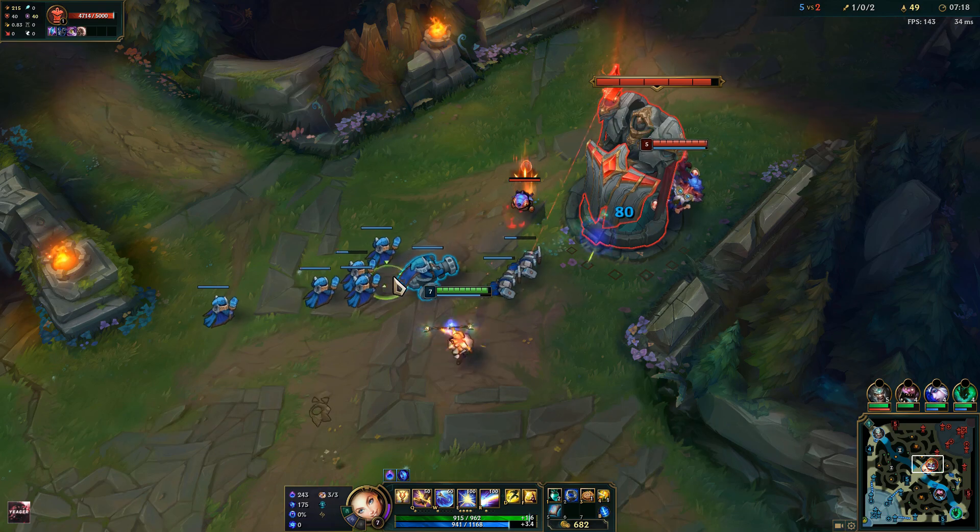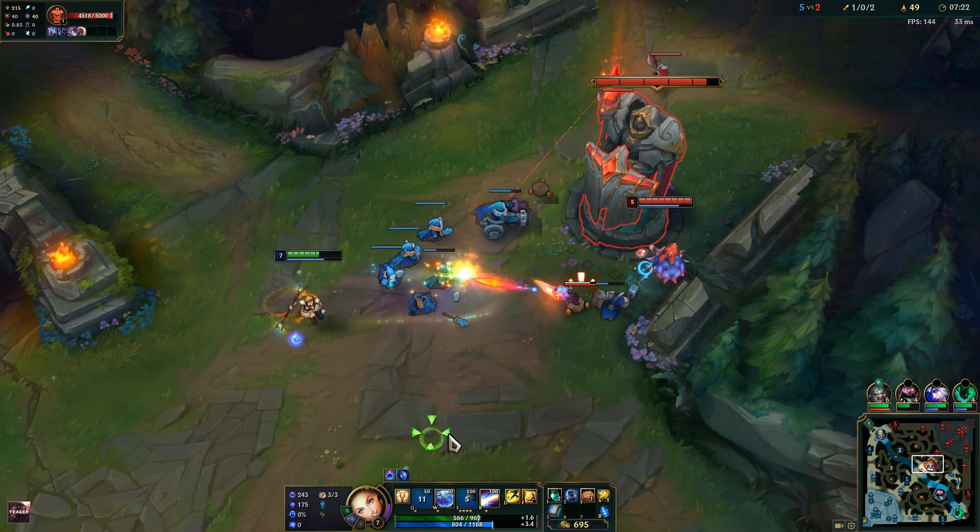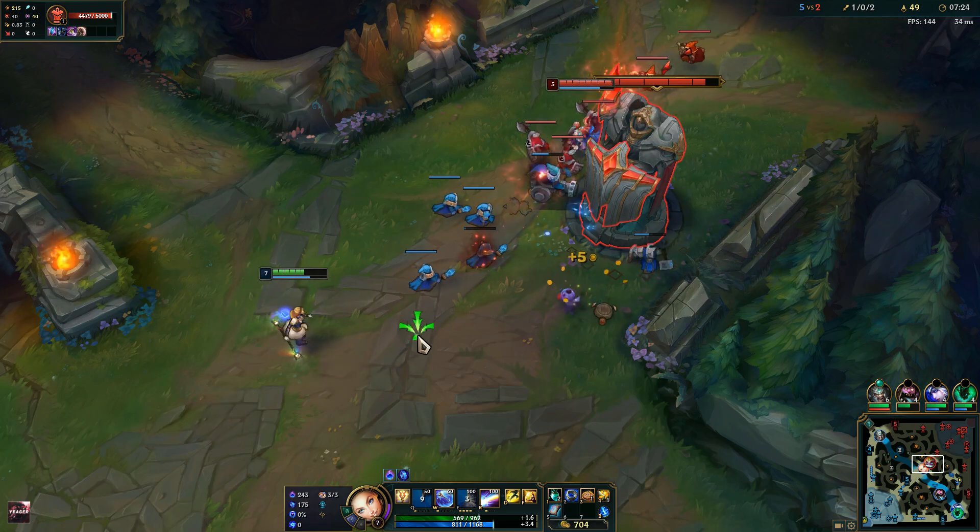Here we want to get those tower plates of course, and then focus on taking down his turrets, which we can do now because we have enough mana and damage.